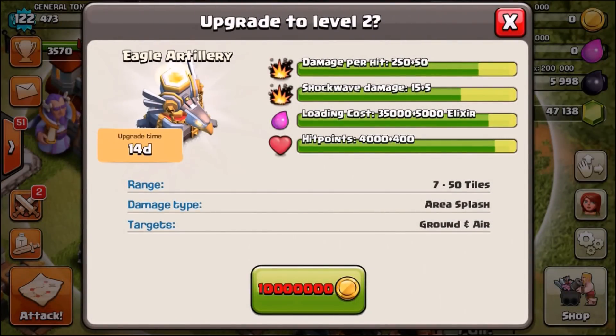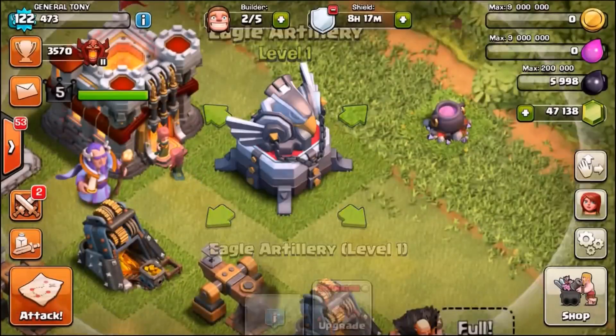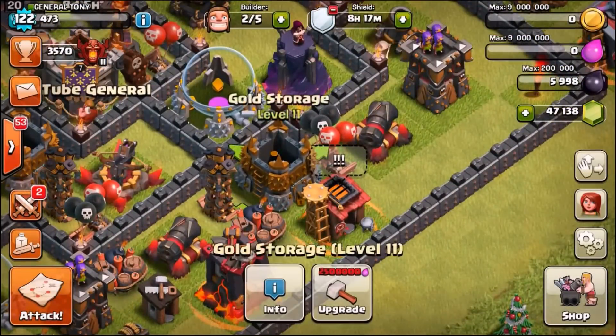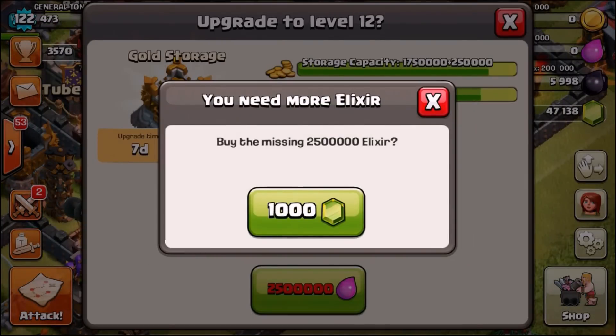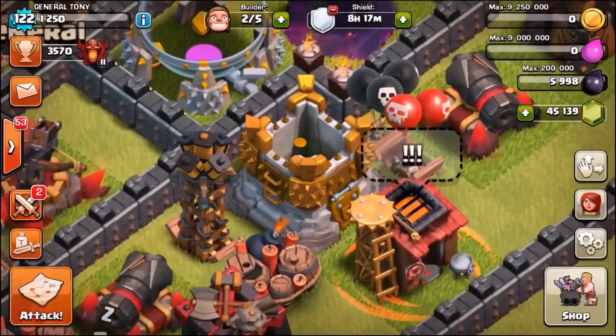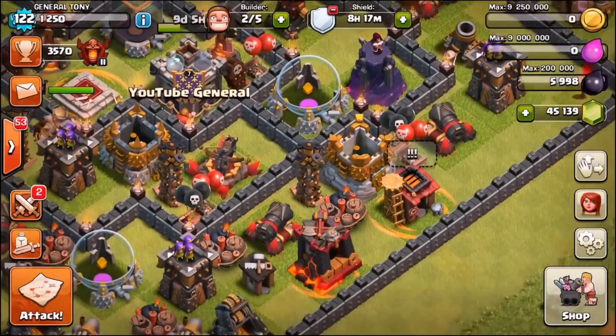The Eagle Artillery costs 10 million gold so we need to max out every single one of our gold storages. We're going to test one first - let's max out a single gold storage and see what it looks like. It looks awesome - honestly looks great.